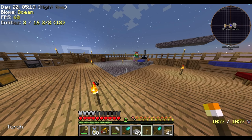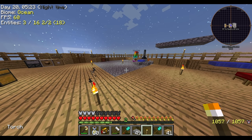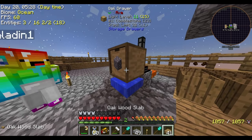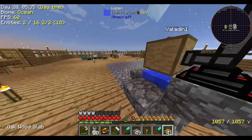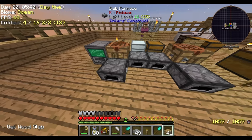All right, ladies and gentlemen, boys and girls, welcome back to our next edition of Project Ozone 2 Reloaded, father and son style. Oh, you made a box for stone, for our cobblestone generator. Now I can start putting the world interaction thing right there.